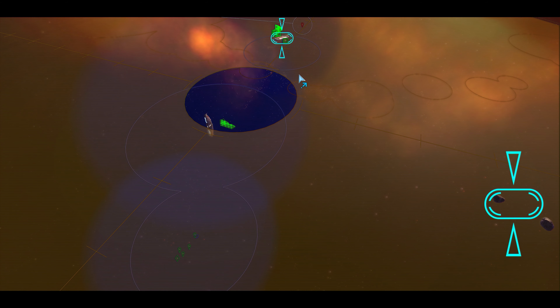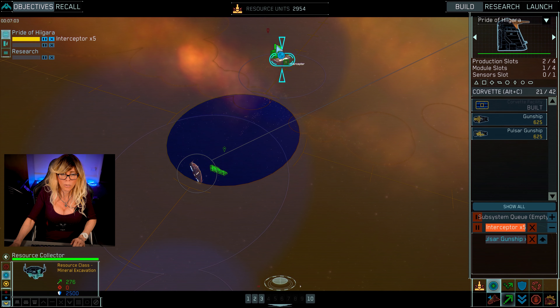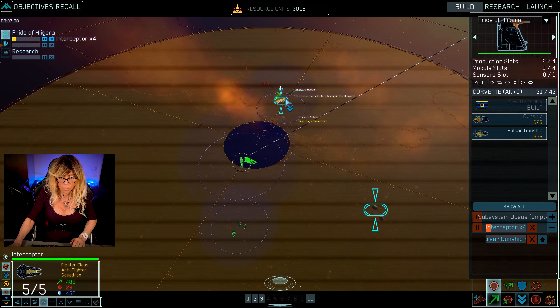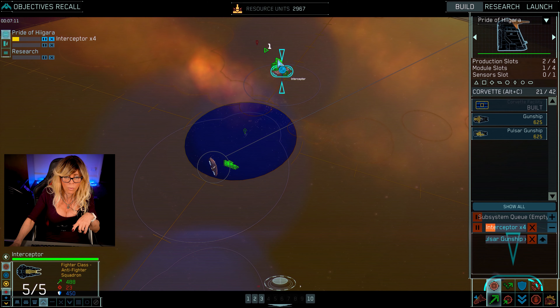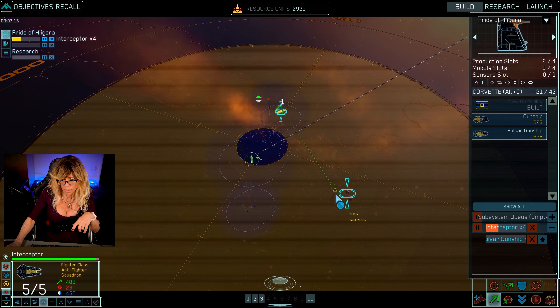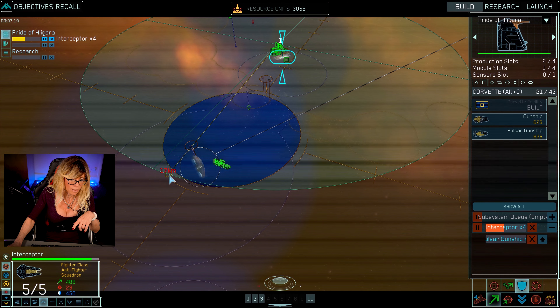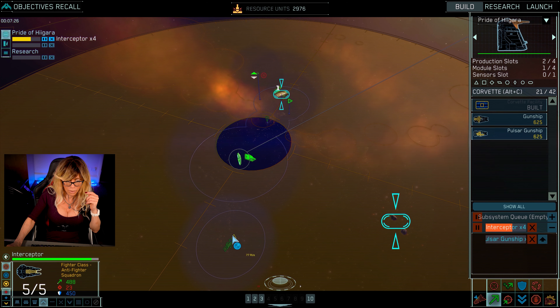The Vega are using probes to pinpoint our location — an attack is imminent unless the probes are destroyed. So we need to destroy these probes. I'm going to select that group and send that interceptor squadron there. It doesn't show it on the map, but I know there's a probe down here as well. I'm going to send a group of interceptors down here and also send one more group near the mothership, because sometimes there is a probe there too.